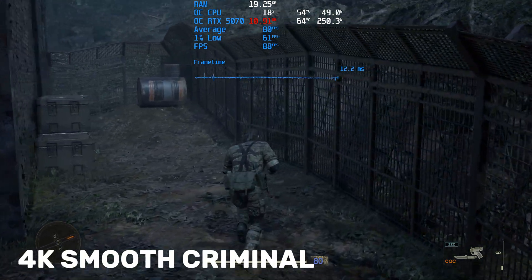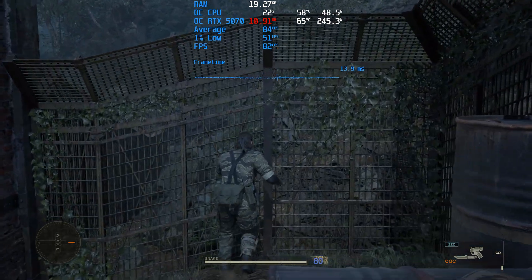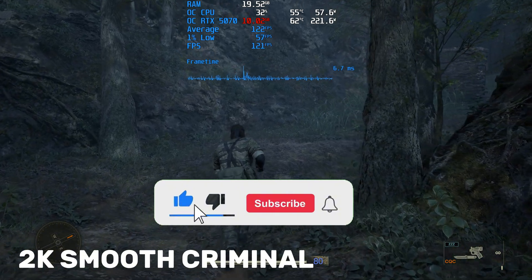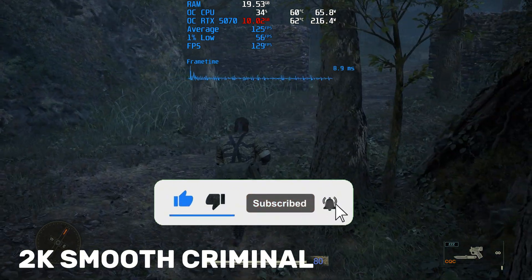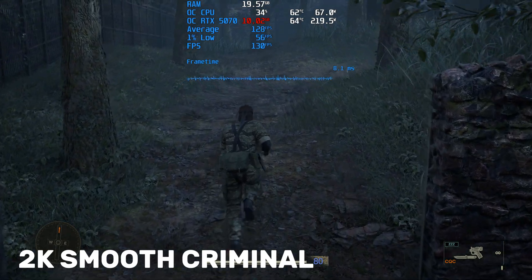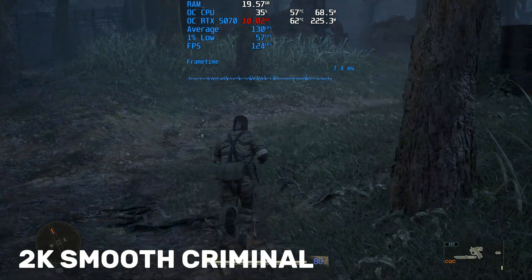But the 0.1% lows — the measure of worst-case stutter — were a staggering 140% better. We saw the same trend across the board. In every single test, frame generation provided a significantly more stable experience, meaning fewer jarring stutters and a more fluid feel, which is exactly what these technologies are supposed to deliver.